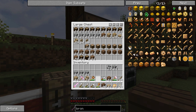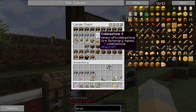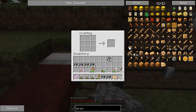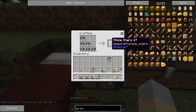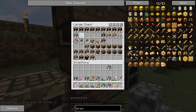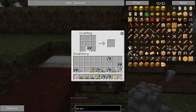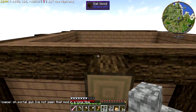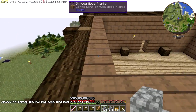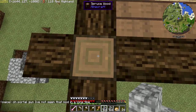Let's put all of this junk away and grab enough cobblestone to make four stacks of stairs, and I'll probably need some slabs too. Okay, that should be enough. Now comes the tricky part - how do we want to do this?